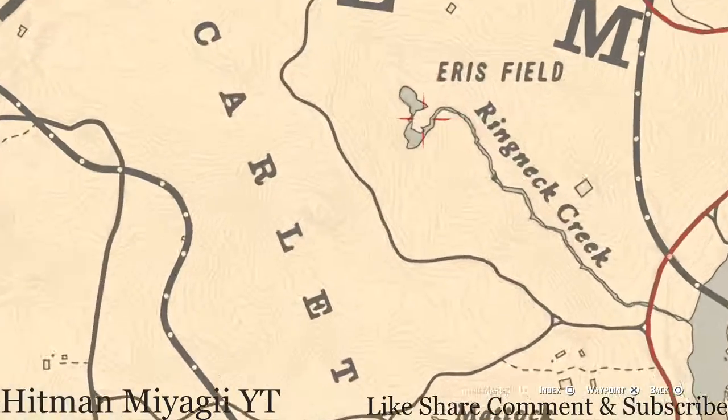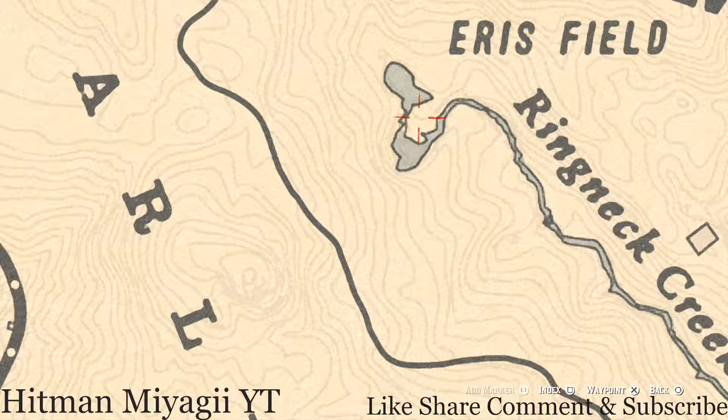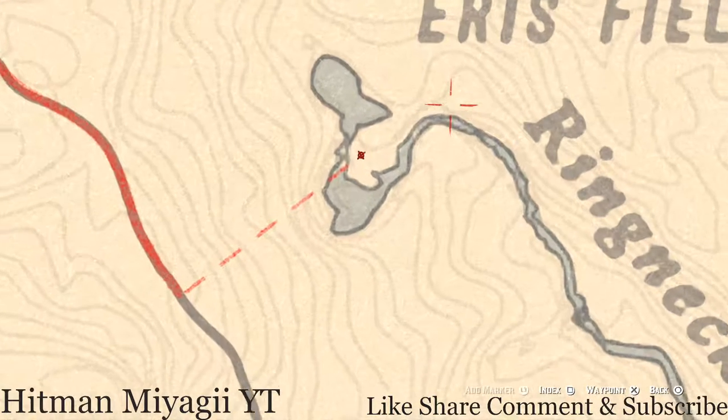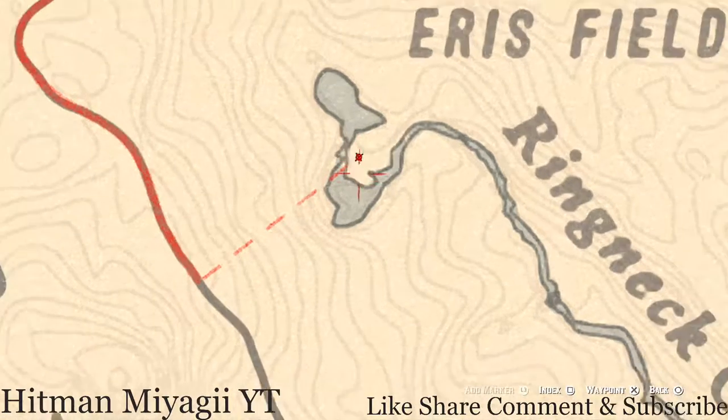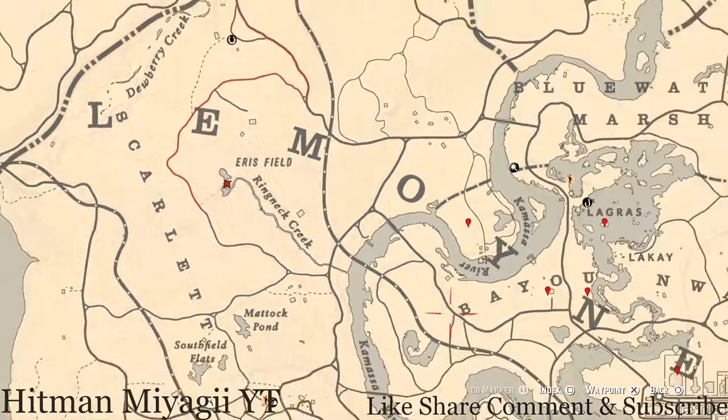One last thing: there's a coin right up here in this area. Come over with your metal detector right on this side of that line — you can see the line there — and you will hit on a random coin. That's pretty much it for all the extras I have for you guys today.